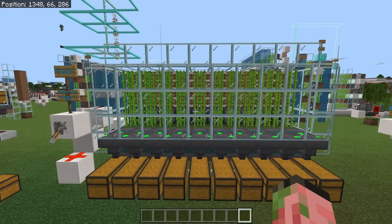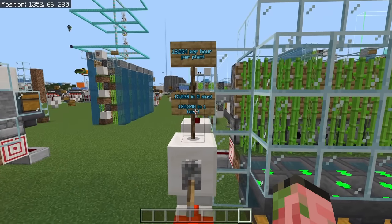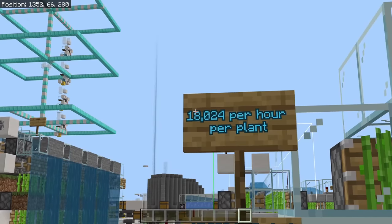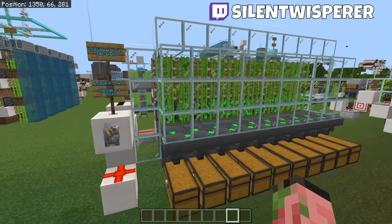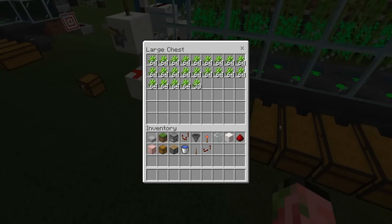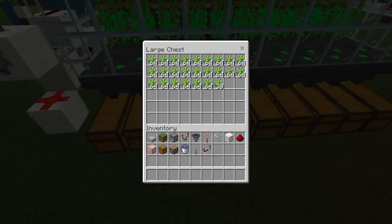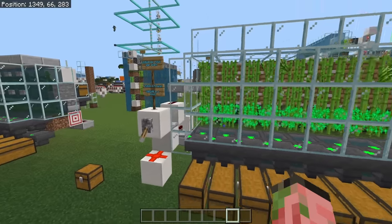As you can see, this is the sugarcane farm. It is 10 plants and it produces 180,000 items in 1 hour, or 18,000 items per plant per hour. You can make this farm any size that you want to suit your needs. And just from running it for a couple minutes, as you can see, we have a single chest worth of items in each one of these slots. It is just an insane amount of sugarcane.